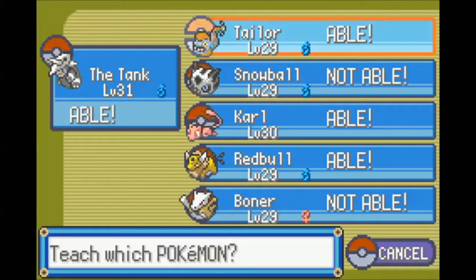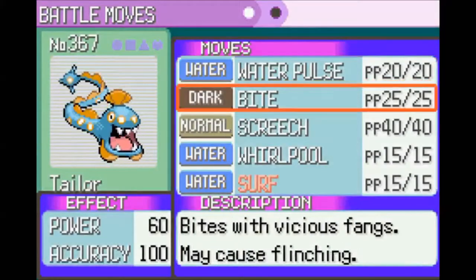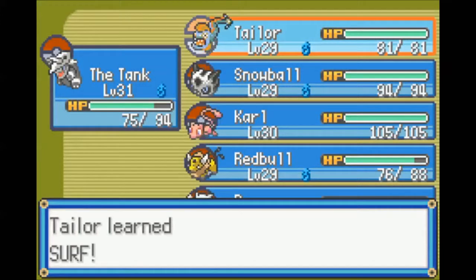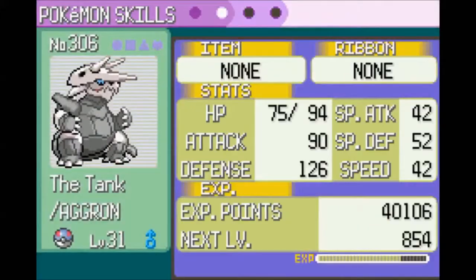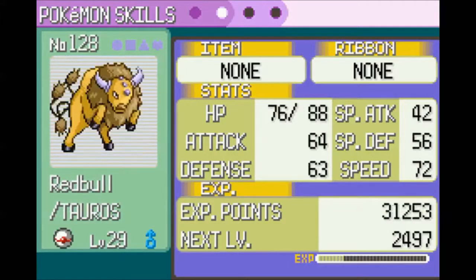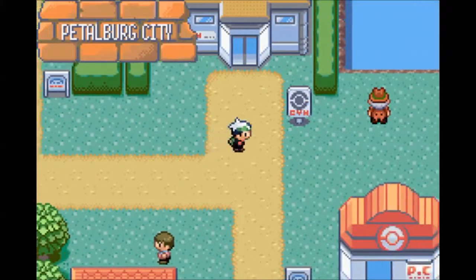Holy crap, four different people on my team can learn Surf? I might teach it to Mew. I don't think Aggron or Tauros have a good enough Special Attack for it to be worth it. Surf is a good move - the only bad thing is since it's an HM it's not deleteable. I really hope they fix that in X and Y. His Special Attack kind of sucks, so I'm probably going to just teach Surf to Taylor for now. I might teach it to Mew later as well, just to round out his moveset.